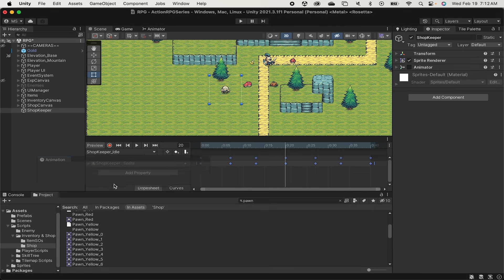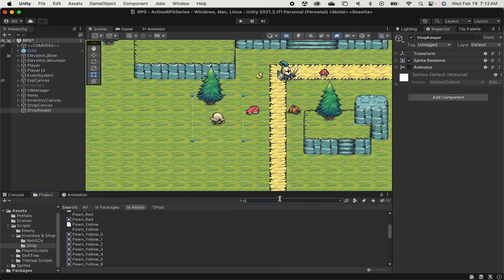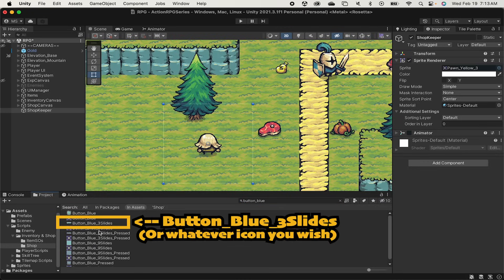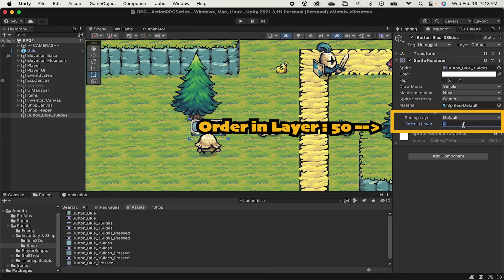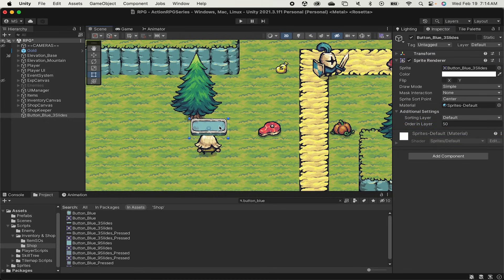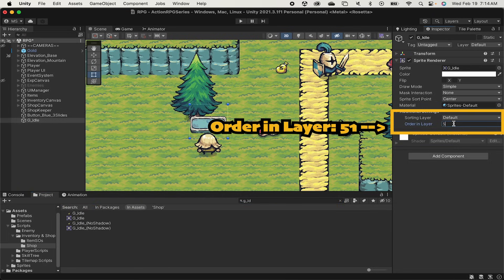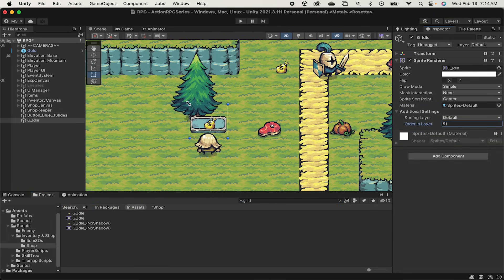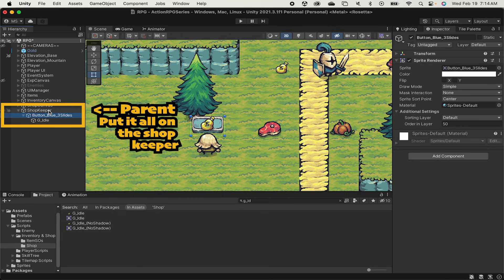Next, I want to create an icon above his head that's going to activate when the player comes near to show that he is open for shopping. I'm going to use the button blue three slides as I like the way it looks. I'll drag that onto my map and size it the way I'd like it to look above my shopkeeper. In the sprite renderer, I'll set the order in layer to 50 so that it renders above everything else in the game. I'll grab the gold idle from the Tiny Swords and put it on here, make it one layer higher than the background, and nudge that into place. Whenever the player comes close, we'll get a nice little icon popping up above him. I'm going to make the gold a child of the button and make the button a child of the shopkeeper.